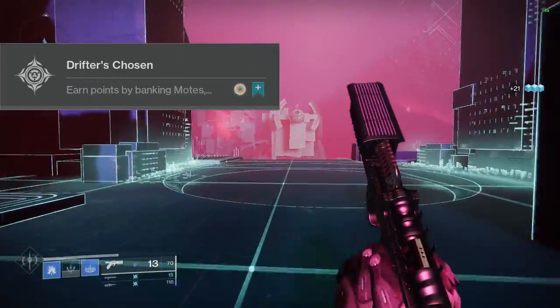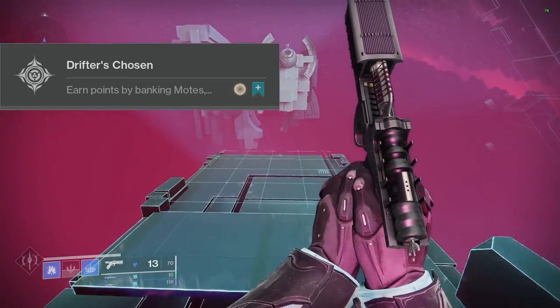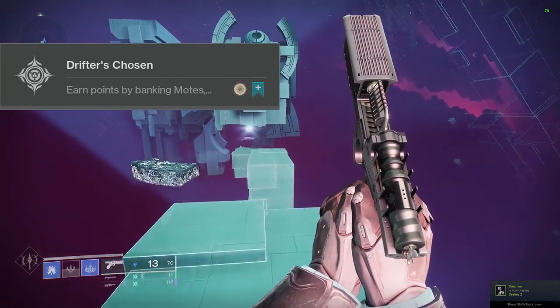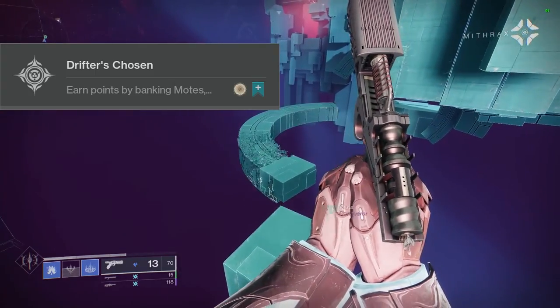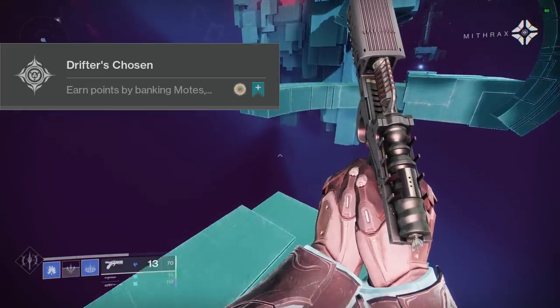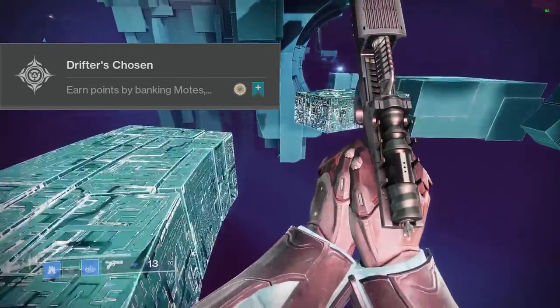At number 8 we have another Gambit one — Drifter's Chosen. Earn points by banking motes, defeating blockers, and defeating guardians in Gambit. Like the previous season, I would say just wait for a bunch of Gambit challenges to become available and do them at the end of the season, because I assume there's going to be a Gambit one every single week and there's only one Gambit mode. That's my advice, so take it as you will.